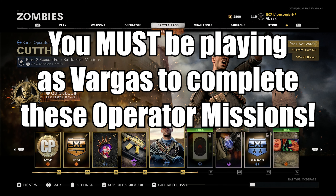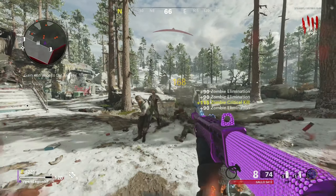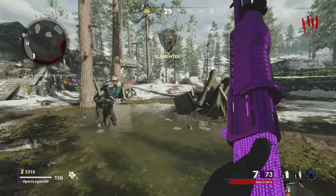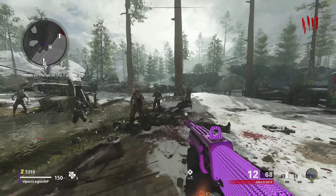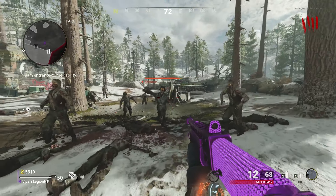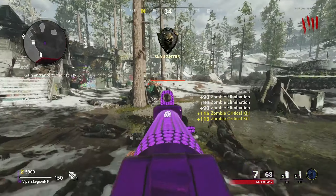So with that said, let's jump into the first Zombies Operator Mission in Season 4 for Vargas. The first Operator Mission requires you to earn 25 Slaughter Medals while using Shotguns. As you can see by the footage, the challenge tells you that a Slaughter Medal is 5 Rapid Kills, which means you have to get 5 Rapid Kills 25 times using a Shotgun. This is a really easy challenge considering all of the Shotguns in Black Ops Cold War Zombies are really good, and it's not that difficult to wrangle up 5 Zombies, so this Operator Mission won't take you very long.